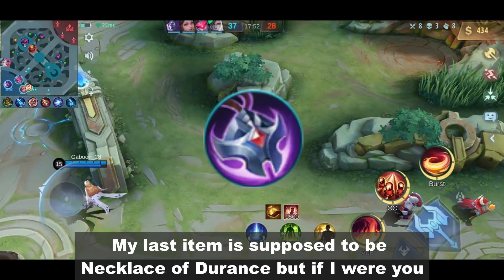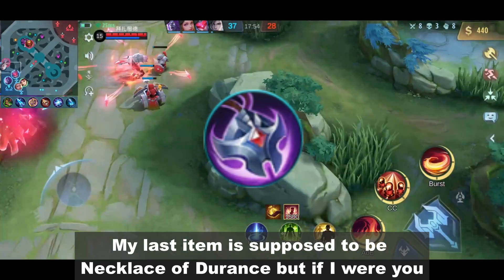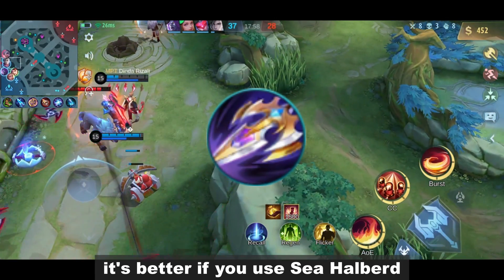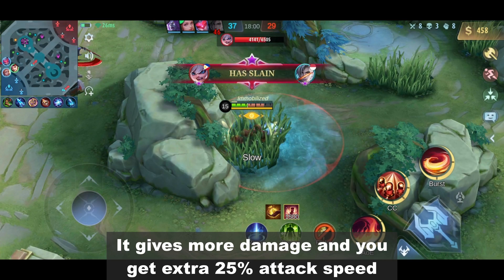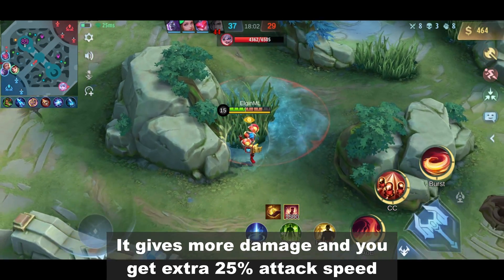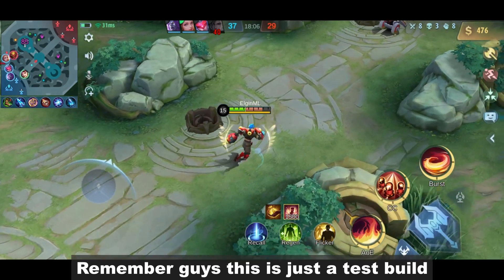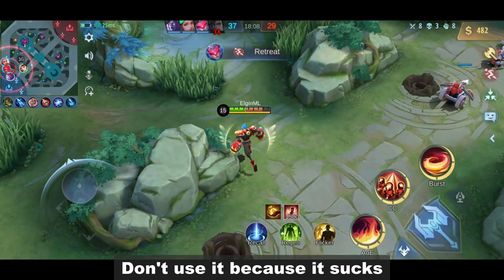My last item is supposed to be Necklace of Durant, but if I were you, it's better to use Sea Halberd. It gives more damage and you get an extra 25% attack speed. Remember guys, this is just a test build — don't use it because it sucks.